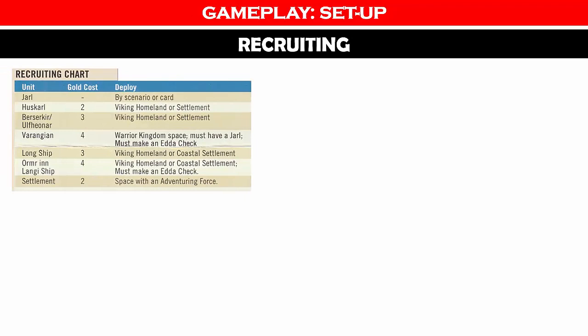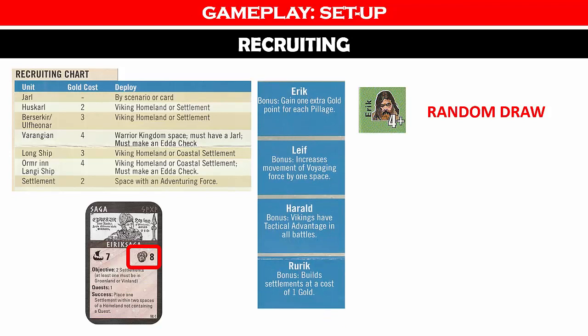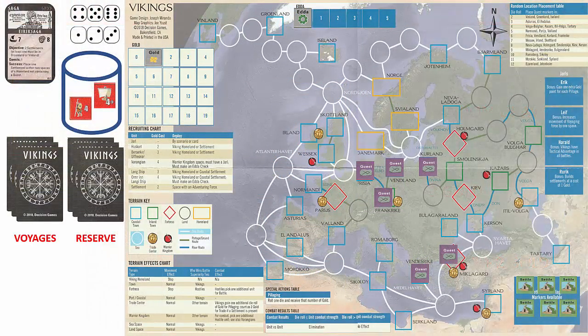Now we can recruit our units for gameplay. We will consult the recruiting chart to determine the cost of each unit. We start with 8 gold per the saga card. First, we randomly select a Jarl, which has no gold cost. Each Jarl has a bonus ability listed in the blue boxes on the map — in this case, we gain one extra gold point for each pillage. Since we need to voyage over the sea to place settlements, we purchase one longship for 3 gold and recruit 2 Huskarls for a total of 4 gold, leaving one gold remaining. We place the Jarl Erik in a Viking homeland indicated by a yellow rectangle, and place the units in the Jarl's blue box to show they are voyaging with this leader.